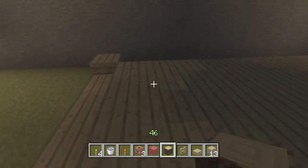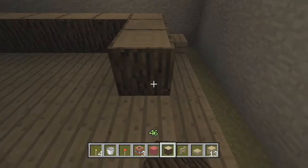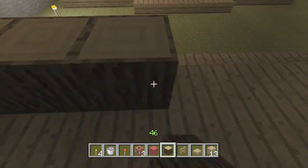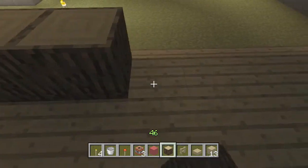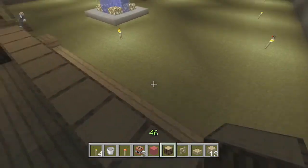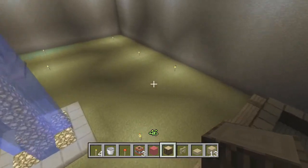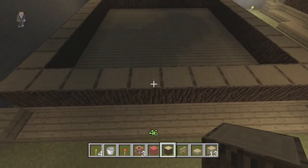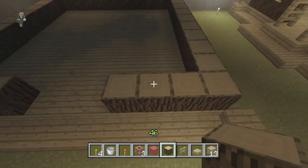Anyway, moving on — you take the dark wood next and go around the outside like this. The reason I did 11 is because it's better to have an uneven amount so that doorways are equal when you walk in. I'm going to put the doorway over here, so you go to the middle — one, two, three, four — then chop out the three, then one, two, three, four.